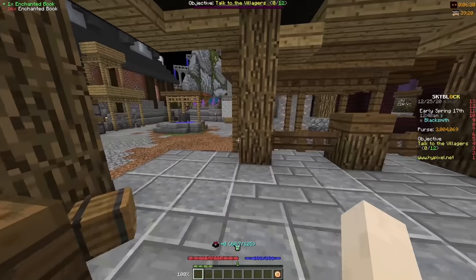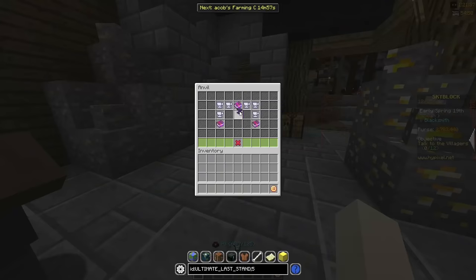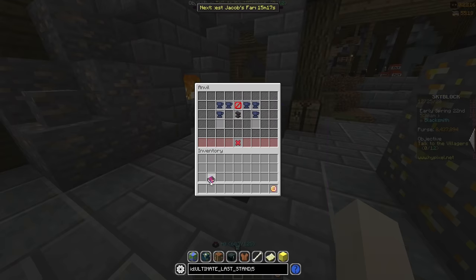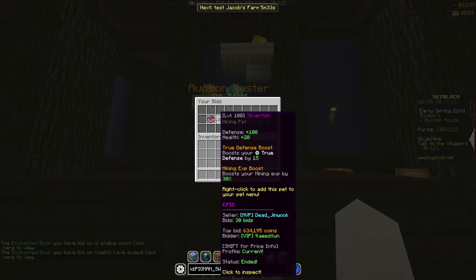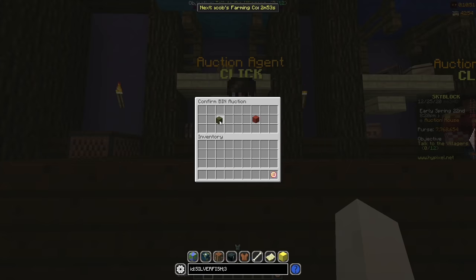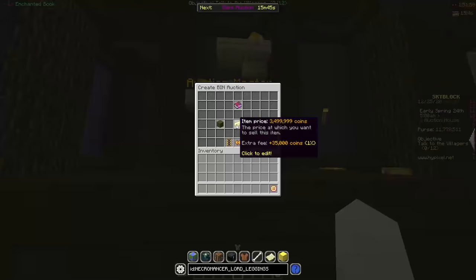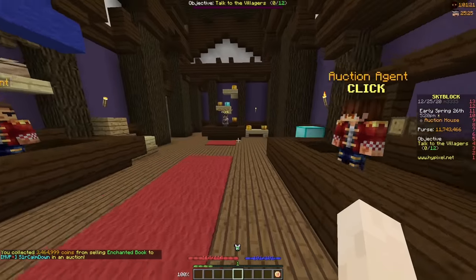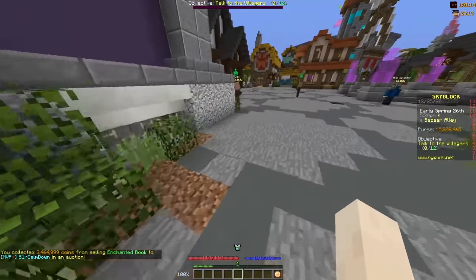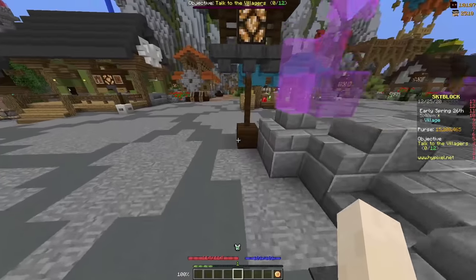I got a last stand 5 book and a wisdom 5 book — sold the wisdom 5 for 3.2 mil and the last stand for 3.5 mil. I got another last stand 5 and an ultimate wise 5 — sold the last stand 5 for 3.55 mil and the ultimate wise for 2.5 mil. I got another last stand 5 and sold it for 3.5 mil. I also bought a level 100 epic silverfish pet for 600k and sold it for 2.3 mil. I bought another wisdom 5 and sold it for 2.75 mil. For my last book flip I sold another last stand 5 for 3.5 mil. I ended that session at around 15 mil — remember every single book flip was getting about 1 mil profit, plus bazaar flipping in the background and a couple of pet flips.